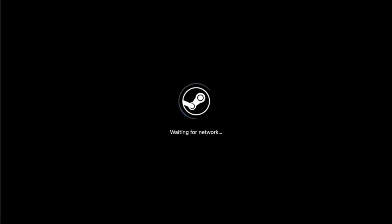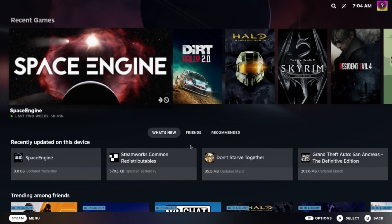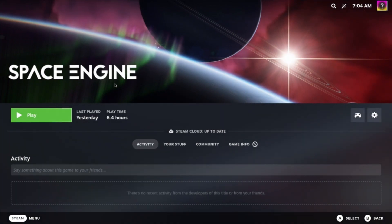Hello, today I'm going to be running Space Engine on a Steam Deck, or rather SteamOS through Chimera. As you can see in the corner here, it says that Space Engine is not compatible with SteamOS.